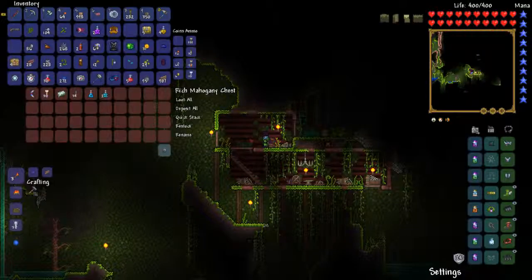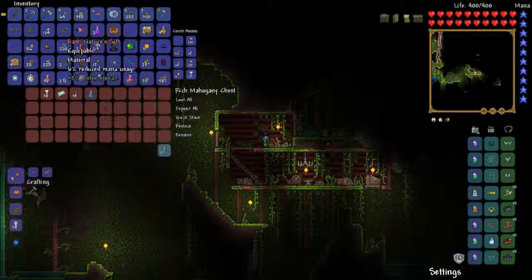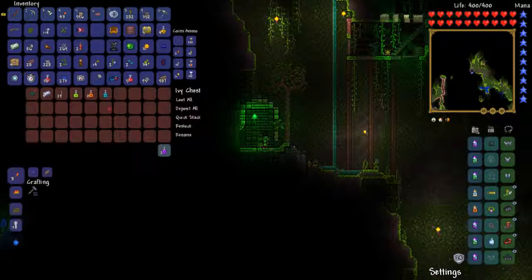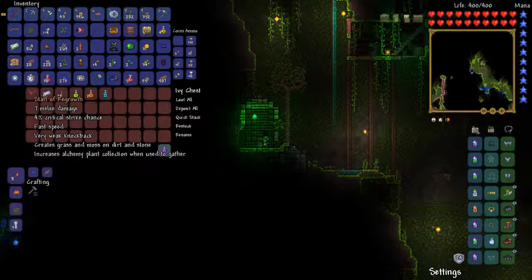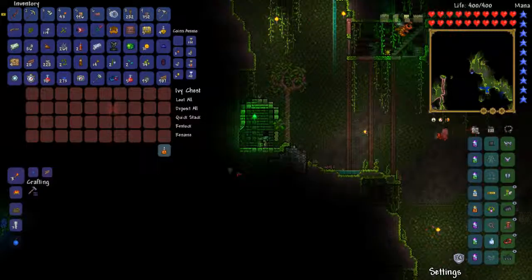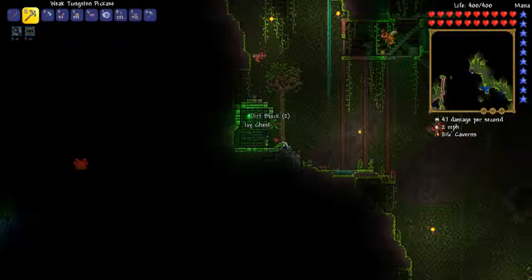Another chest - inside is an Enchanted Boomerang, that is not the best. Recall potions, I'll get rid of those. I also picked up something just off the ground randomly. Pumpkin bars, take those. Another chest - Staff of Regrowth, seven melee damage. That's pretty bad but I'll take it just for the collection. Platinum bars. I'll use a potion and a Night Owl potion - wow, that actually lit things up pretty a lot.